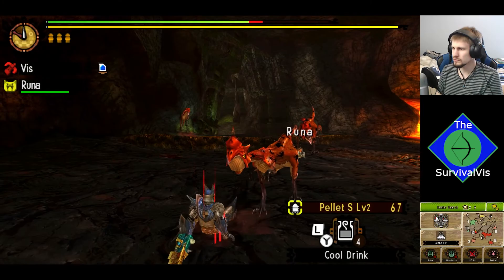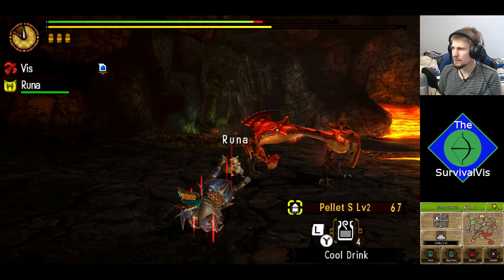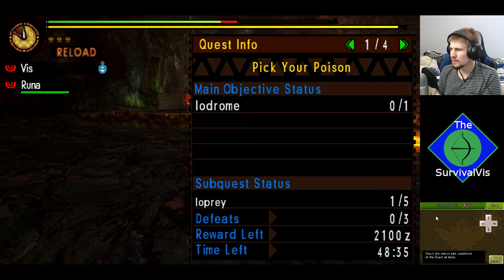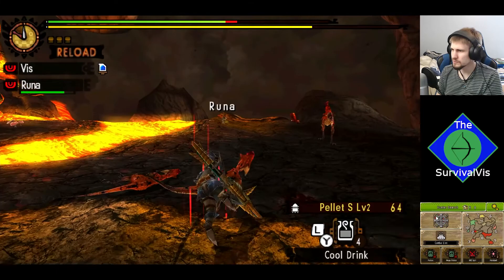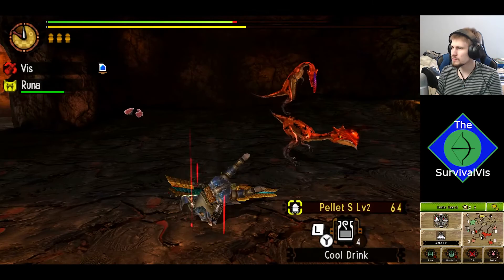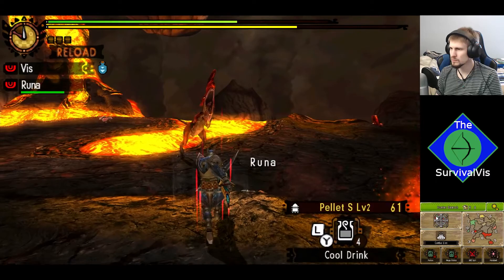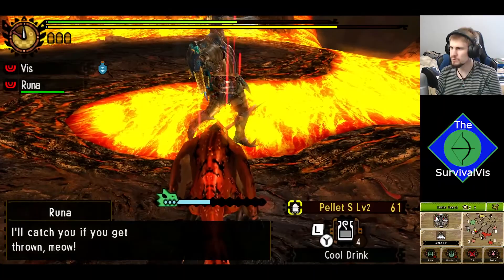I think some of the inputs are getting a little messed up there. Just trying to see — what is the sub-quest? Because I know there is one. Five Iopray — that shouldn't be too hard to do given the amount we're already starting with here. Careful with that, because that's their pinning attack. Always brace at the start just in case, but we got lucky on this one.